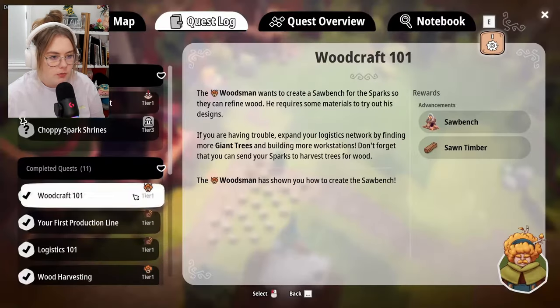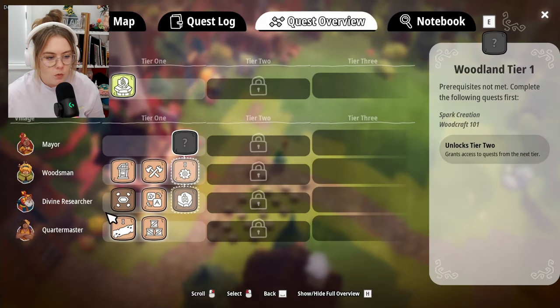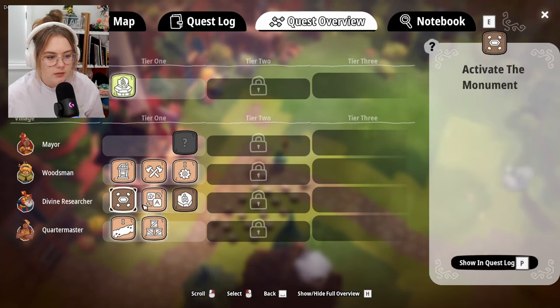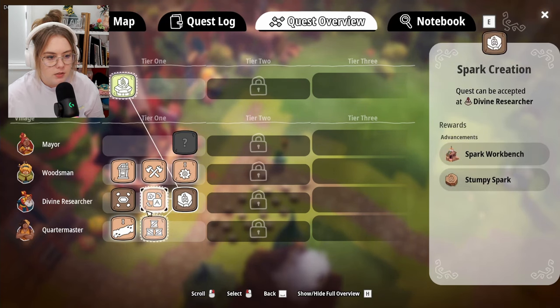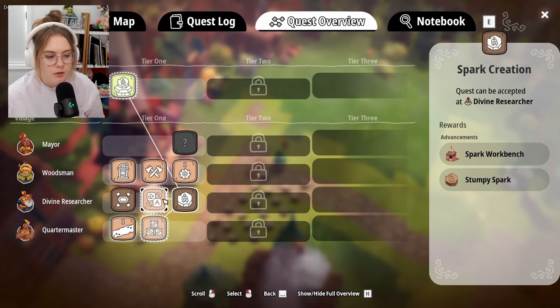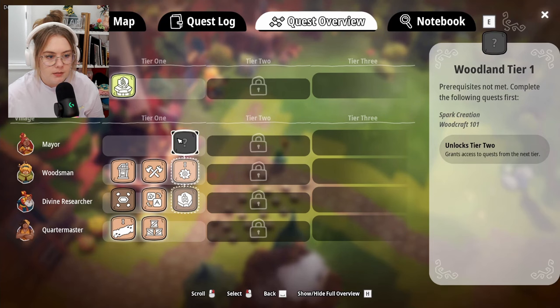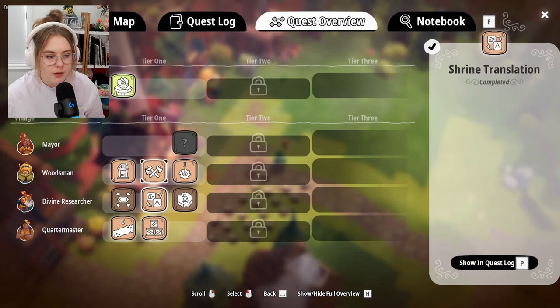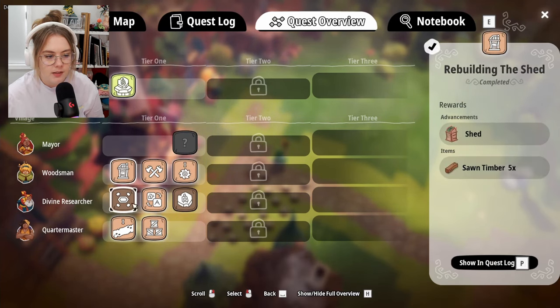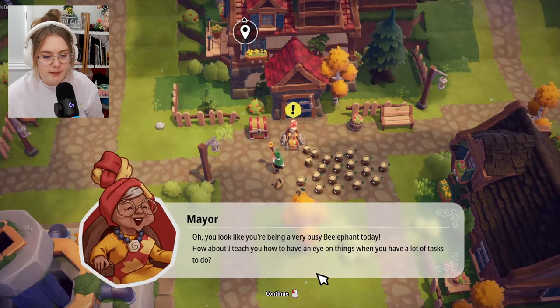Now throw some of you guys on there — wait, I need to throw a couple into the logger and a couple into the harvester. Is this still the only quest? I still don't know how to make a wood blade. But this quest guide is cool — the tier system shows what quests rely on other quests. If I want to do the spark creation quest, I need to have completed these prerequisite quests first. That's so cool.